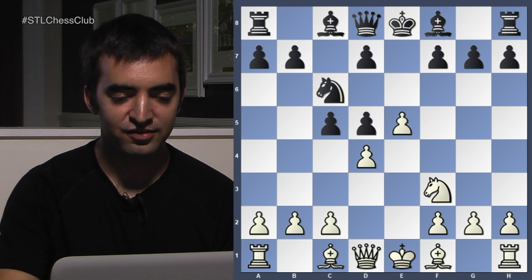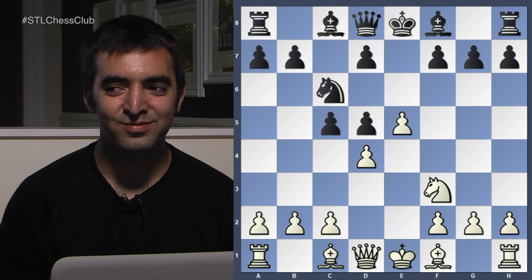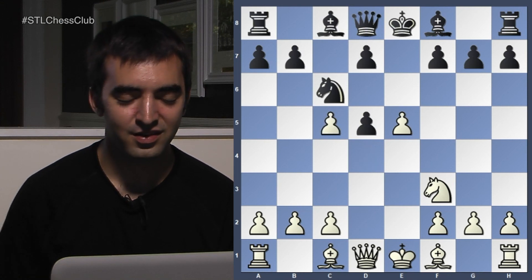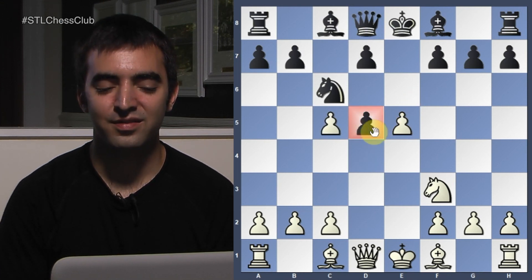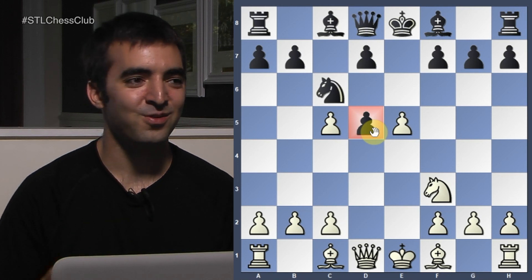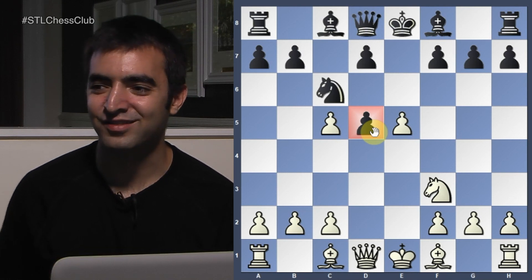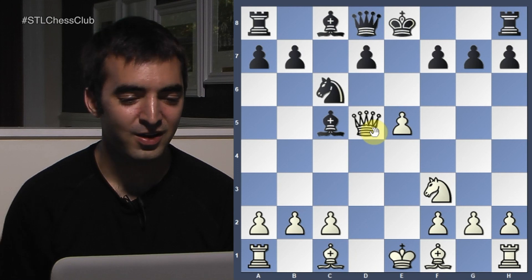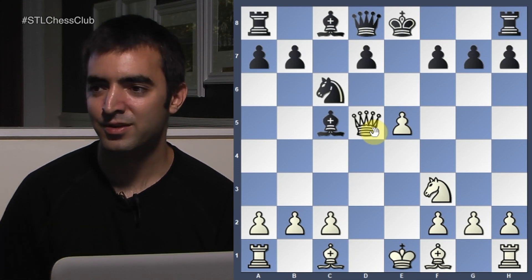White already has a nice space advantage and the bishops are ready to develop very freely. Nakamura plays Knight C6. And now White actually just wins a pawn here with D takes C5, with the idea that the pawn is very weak on D5. After Bishop takes C5, White goes up a pawn and keeps initiative, attacking the Bishop on C5.